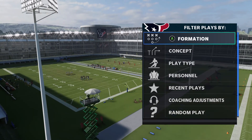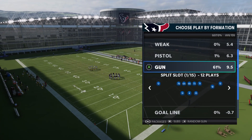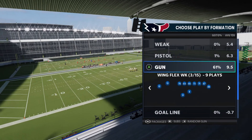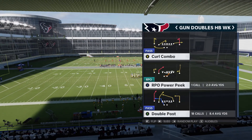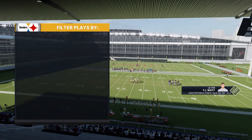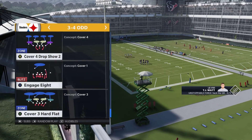Today I'm gonna show y'all a Cover Three and Cover Four beater. We're running out of the Houston Texans playbook, the formation is Double Halfback Wing, and the play is Double Pose. I'm running it against Cover Four, and it works against Cover Three the same way.